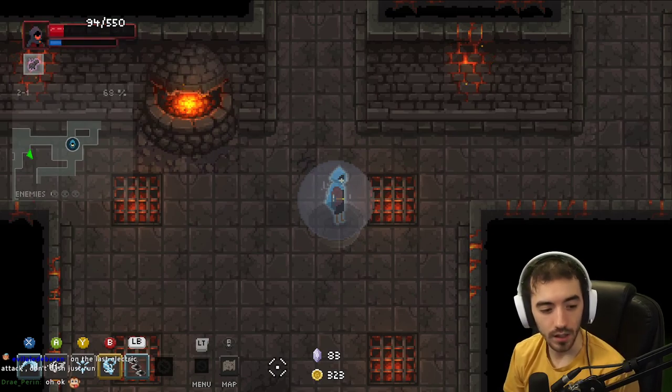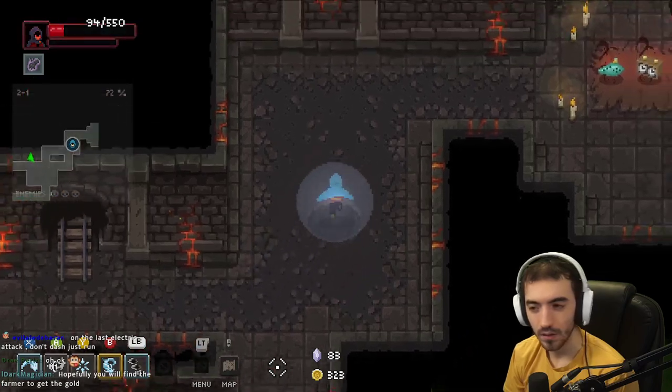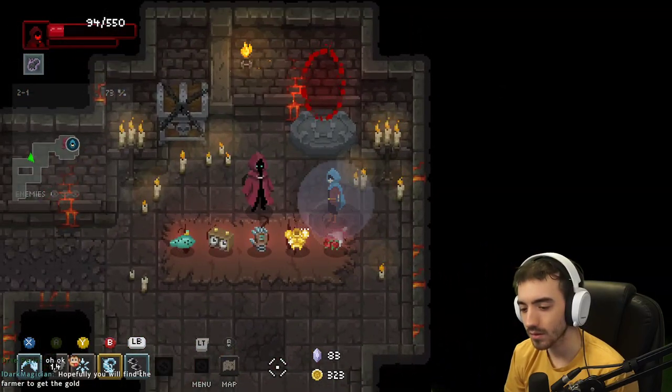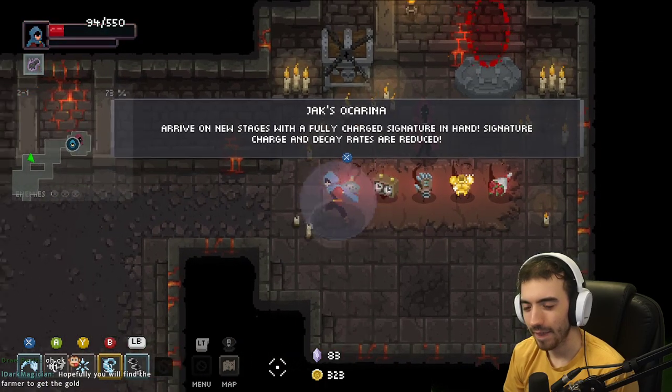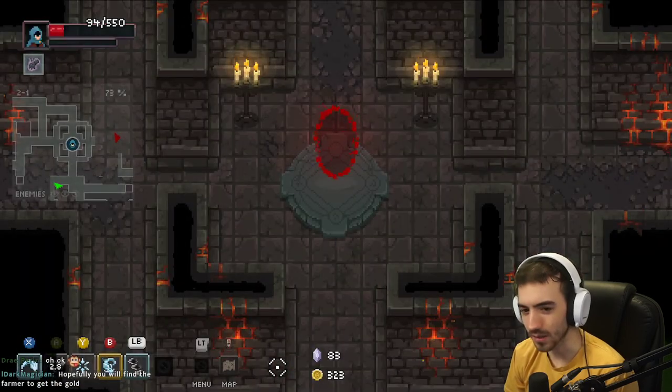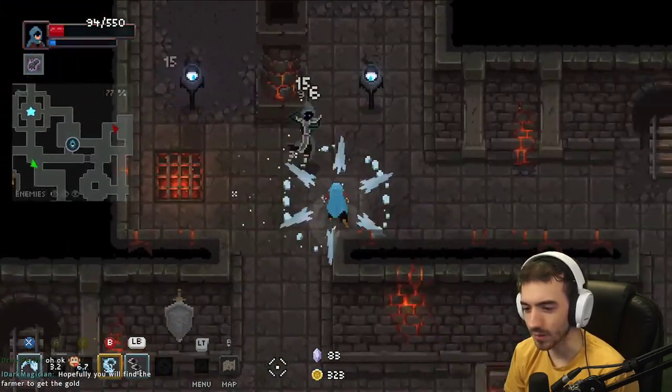The vest is useless now, but it helped in that last area. Oh. I have 323 gold. This gives me a curse — I don't feel like messing with a curse right now. I need to find the salesman. Oh hey, I see him.